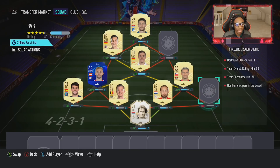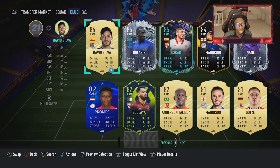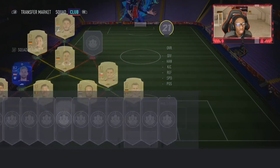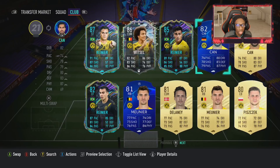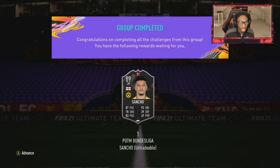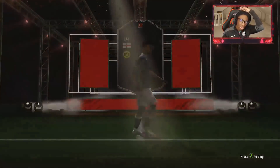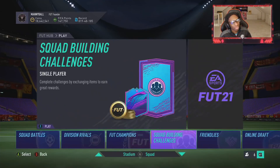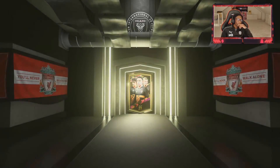Nakata and Van de Sar again - nah. I didn't want a good icon anyway. We ain't even got any Dortmund players - watch the one Dortmund player we have be so high-rated. It's going to be Witzel in my club, isn't it? Van de Sar, go away bro. Danny Aarons did sign to the pack luck - on the bright side, we did Sancho. What's going on? I'm turning my screen back on, I've had enough of this. Mid Cole as well - I give up, man.